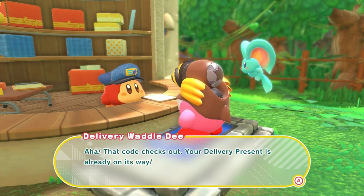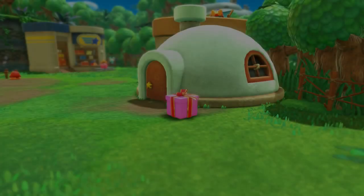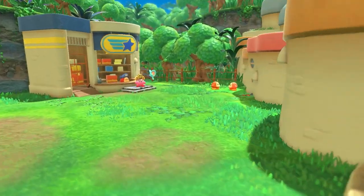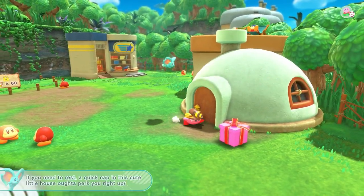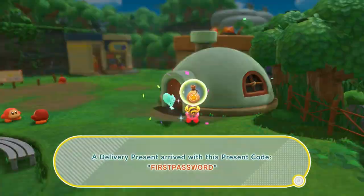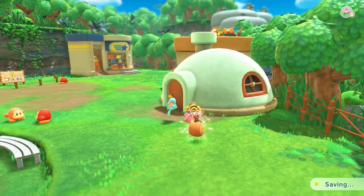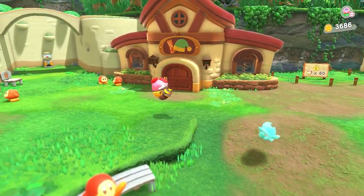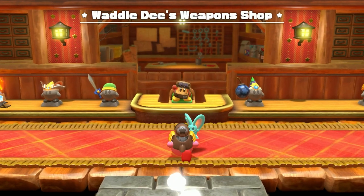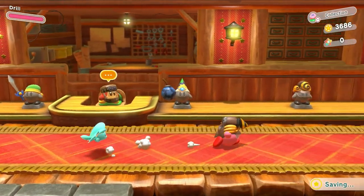There we go — it says look for it in front of your house. There's a present! Kind of funny. Let's see what's in it — 100 star coins! That's nice. We literally died in this level today, so that's not bad. And there's the new one I wanted to come check out before ending the episode — Drill has been added!